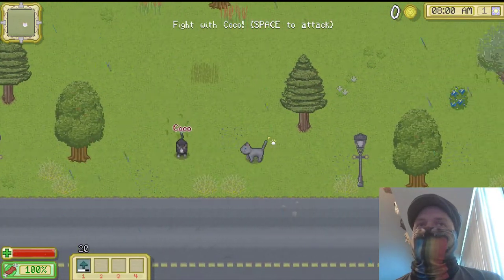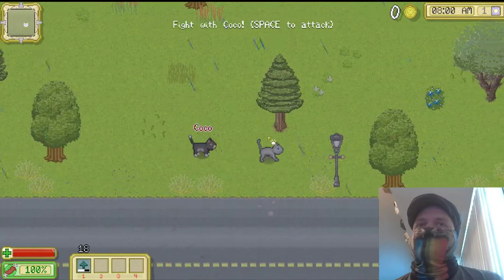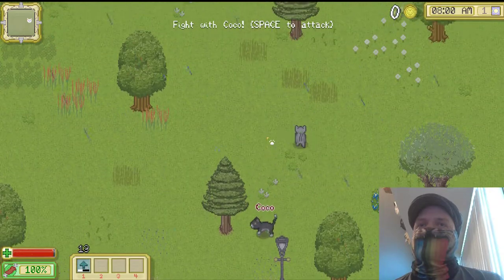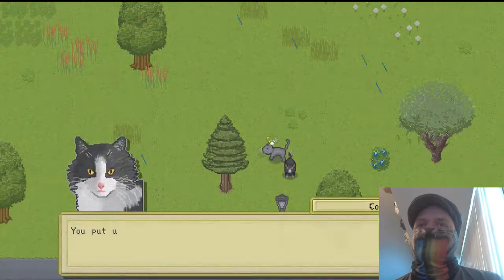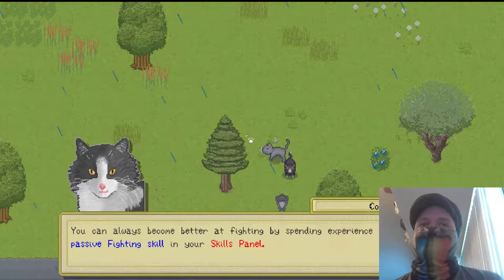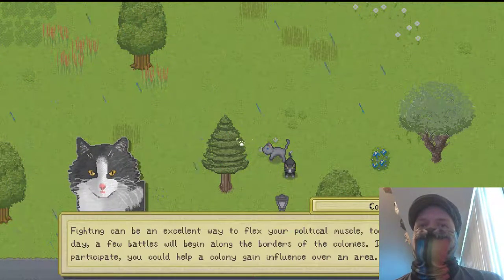There's a little back and forth, a little movement. You can sit still, but I tried to move a little. I whacked him in the tail that last time. Every day a few battles will begin along the borders of the colonies. If you participate, you can help the colony gain influence over an area.